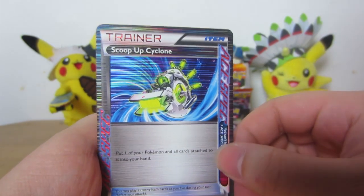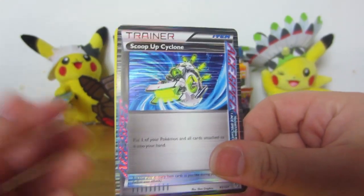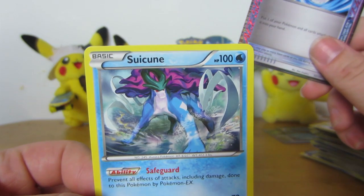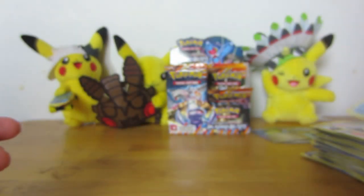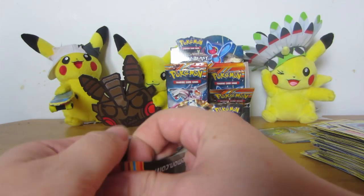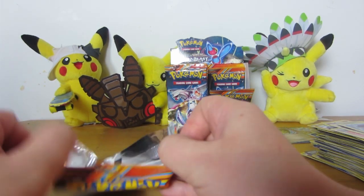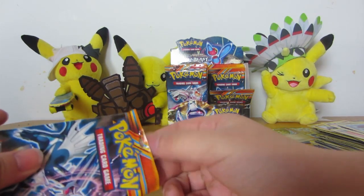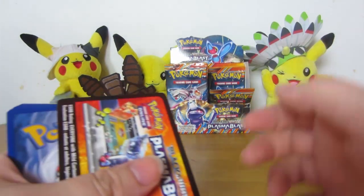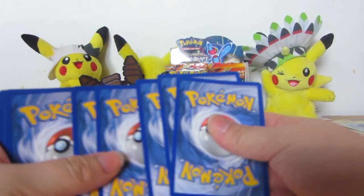I don't have you. Scoop Up Cyclone — another Ace Spec! That doesn't often happen — two Ace Specs in a box. And a Suicune. That Suicune's good too — blocks all effects and damage from EX Pokemon. There's a fun counter deck people are running with him and Terrakion. That Terrakion is from Noble Victories, I think.